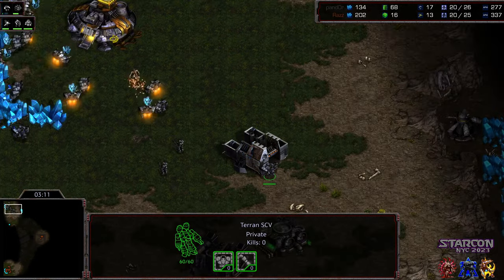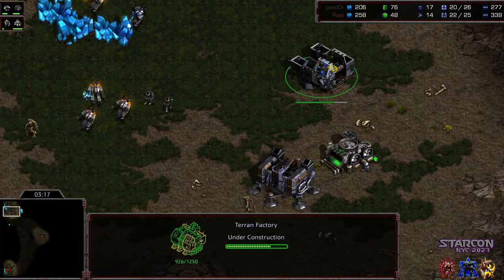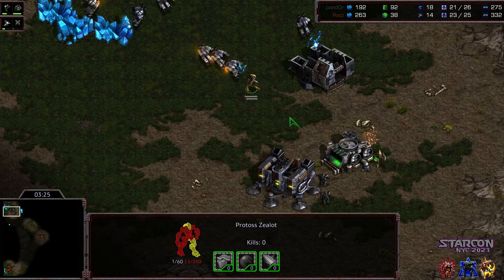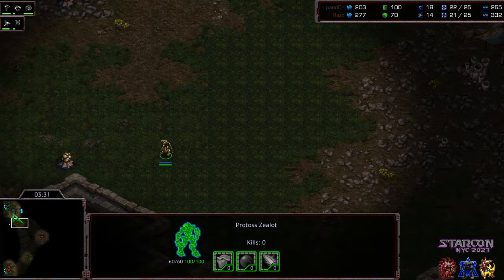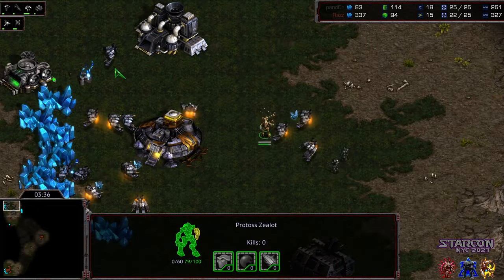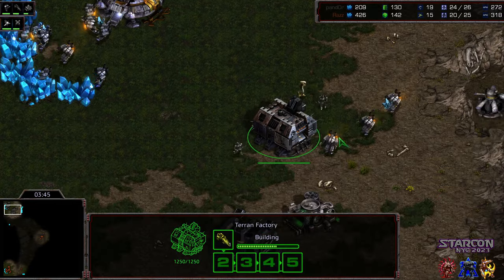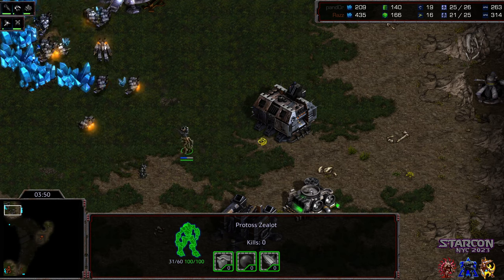The first zealot hasn't even gotten a shot off — really nice defense in comparison to game one. That zealot is eating a lot of damage but the second zealot is now in. That factory is not that far from completing, so Raz is not getting what he was looking for out of this. But now it is two zealots versus two marines and this is still a very tense, tough situation. The SCV and marine combo is able to take out that initial zealot, but we've got more zealots coming. The second one is making its way in, the factory's finished — as soon as that first vulture is out, usually that is a solid defensive situation.